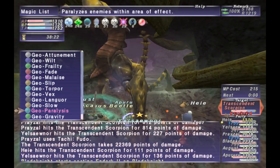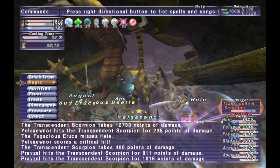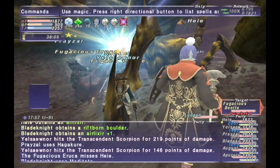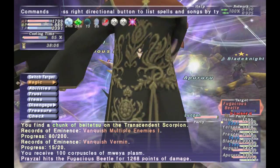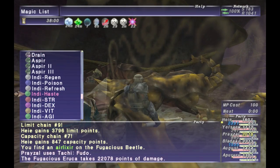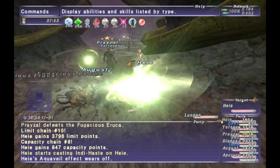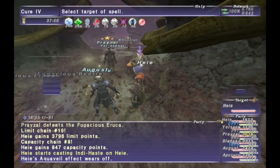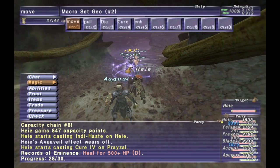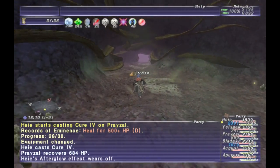Next NM I want to touch on is the Transcendent Scorpion. This is pretty simple and basic mechanic. Below 50% HP it gains access to several TP moves, one of them being Earthbreaker, which is a wide range, high damage AoE attack. A lot of these TP moves, including Earthbreaker, if the mob has a debuff on it will do little to no damage. However, after it does a TP move it will remove all its debuffs, so you'll need to reapply them. If it doesn't have a debuff when it does a TP move, it'll do really high damage — so really the gimmick is just keep debuffs on it.